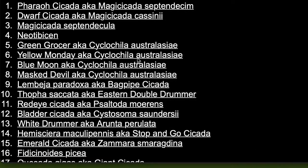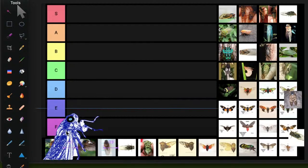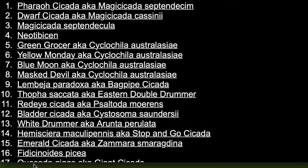We're live — I'm bored so I'm going to do a cicada tier list tonight. I'll go S through F, though in my mind all cicadas are S. There are more than 3,000 cicadas in the world, but I picked some of the more common ones you can find out about or buy on eBay.